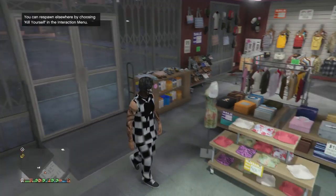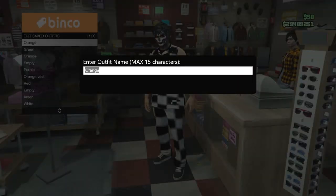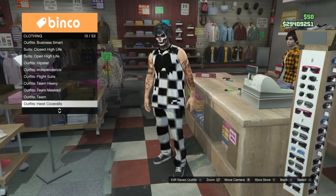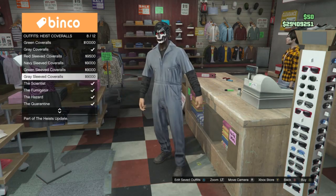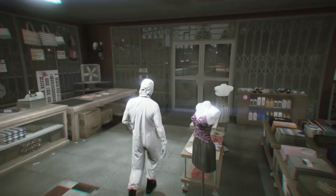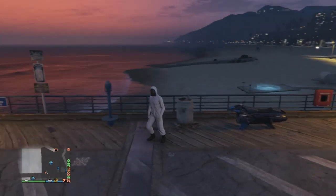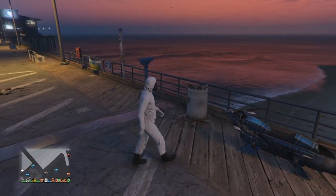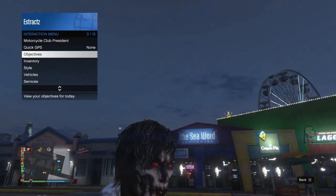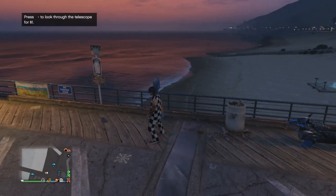At the clothing store, walk up to the front counter, hit edit saved outfits, and save this outfit on any slot. Back out of edit saved outfits, scroll down to heist coveralls on slot 13, click on it, and scroll from slot 9 through slot 12 to select one of the outfits with a toxic mask. Once you have the toxic mask outfit, back out of the front counter and head to the pier for the telescope glitch.